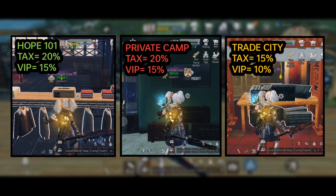In Hope 101 there is a 20% tax, which means if you sell an item for 100k you will only get 85k and the remaining 15k will go towards tax. The same tax rate applies to your private camp, but in a trade city there is a 5% reduction in tax, which means there is only a 15% tax.